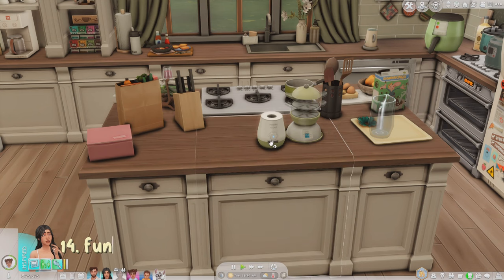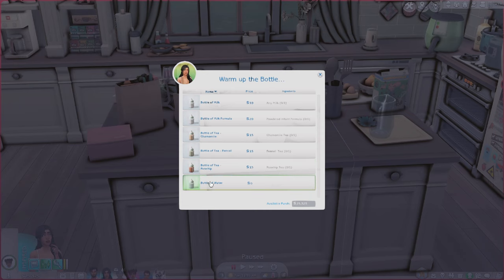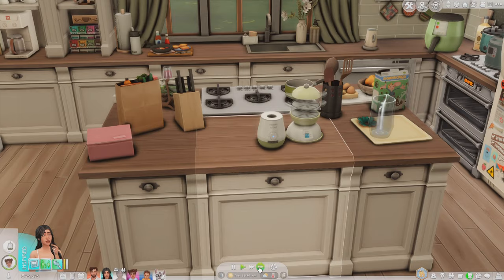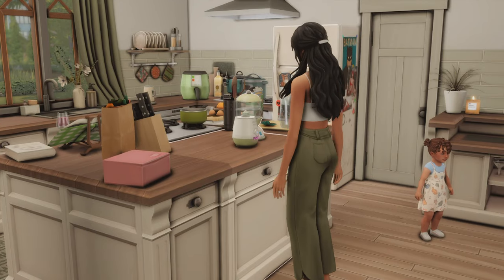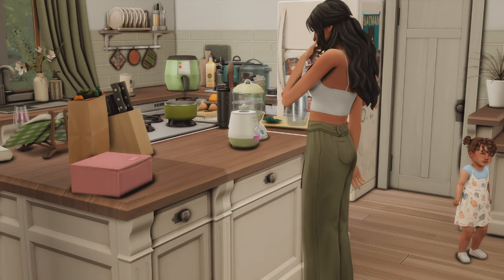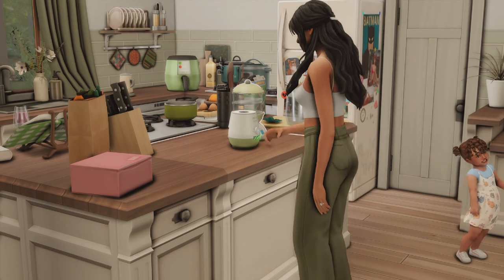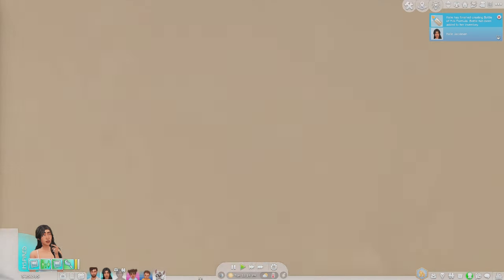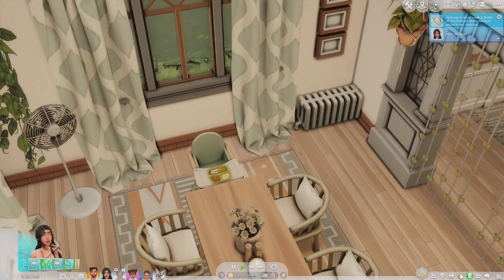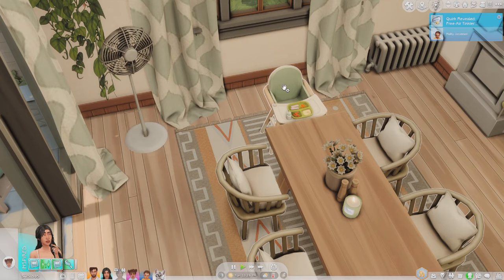I'm also preparing a drink for my toddler using the Functional Bottle Warmer. You press 'Warm Up the Bottle' and choose from options like chamomile rosehip tea, water, or milk formula — I'll get her some milk formula. The bottle warmer is fully animated. Once it's done, the drink goes directly into the sim's inventory, and we can put it in the high chair for her.